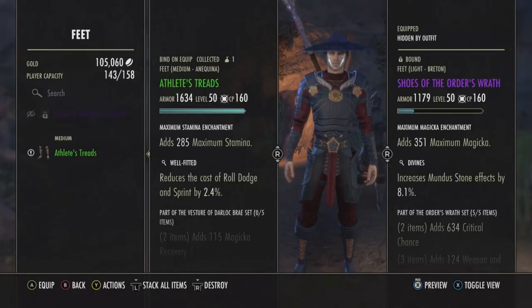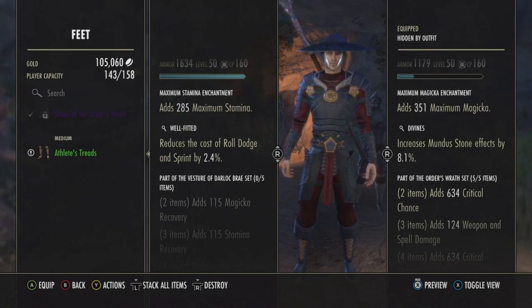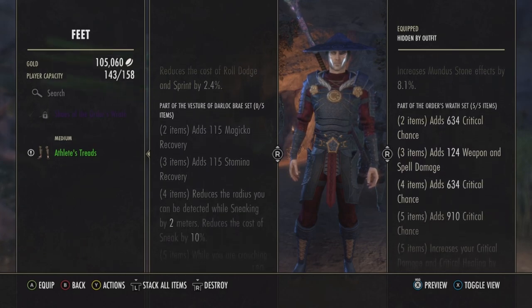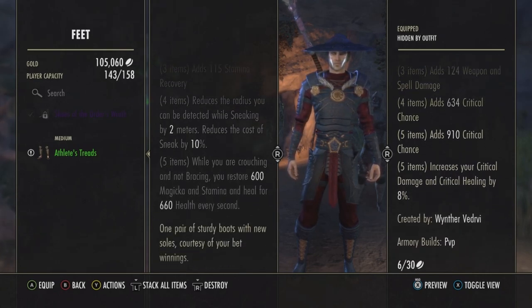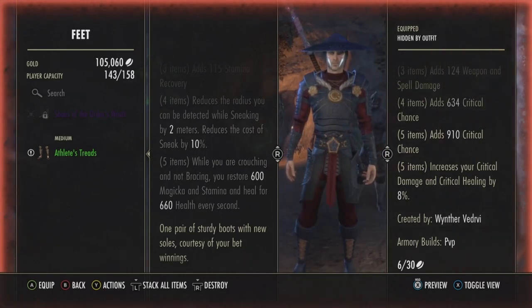And there we go — the Athlete's Treads. Maximum stamina adds 285 maximum stamina. Well Fitted is the trait, reducing the cost of roll dodge and sprint by 2.4 percent. Part of the Vestu of Deadruck Bear set — two items add 115 magical recovery, three items add 115 stamina recovery, four items reduce the radius you can be detected while sneaking by 2 meters and reduce the cost of sneaking by 10 percent, five items — while you are crouching and not bracing, you restore 600 magicka and stamina and heal for 660 health every second.